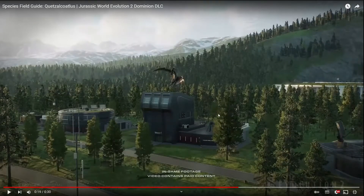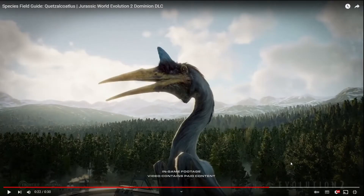Then here we see it landing on a building. Can pterosaurs do that? Because I've never actually had a pterosaur escape before. I don't know if pterosaurs can land on buildings, but these are new buildings. I think that's an expedition center, that's a control center, this might be a power station, and I think that's a backup generator. And then this is a pylon — maybe a substation. Then we just get a close-up of its head and that just looks absolutely amazing.